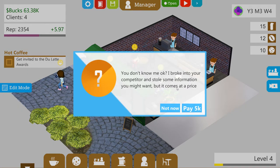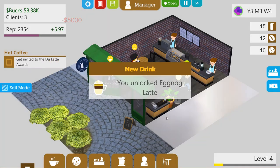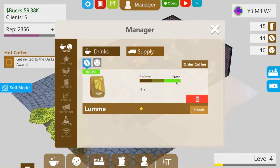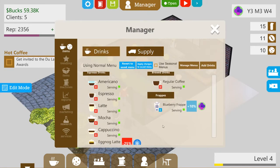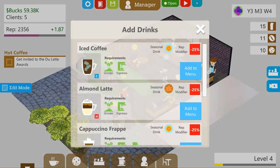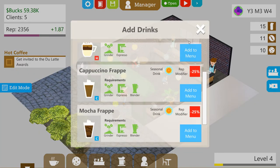You don't know me — I broke into your competitor and stole some information. You might want this information, but it comes at a price. This is a bit of a problem with the game in the sense that you keep doing the same thing. Oh — you unlocked the eggnog latte! Let's just pause that for a second and go see our drinks menu. The eggnog latte should not be here — let's get it off immediately. It's a winter drink, so now we've got a winter drink.